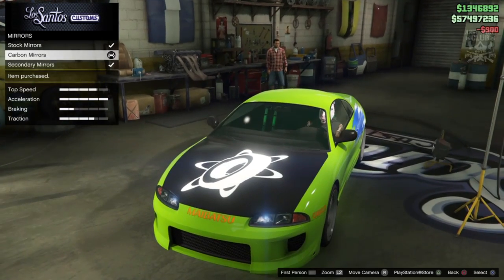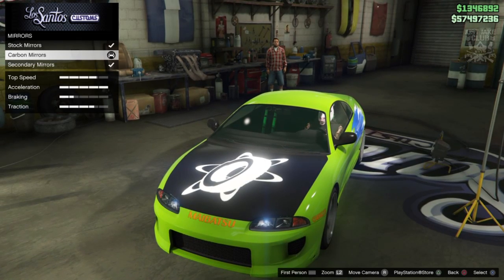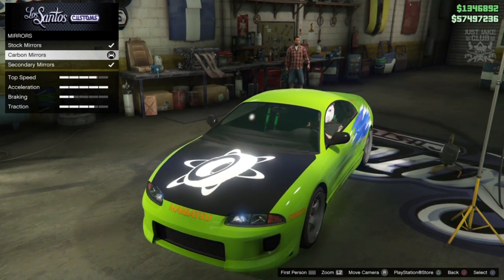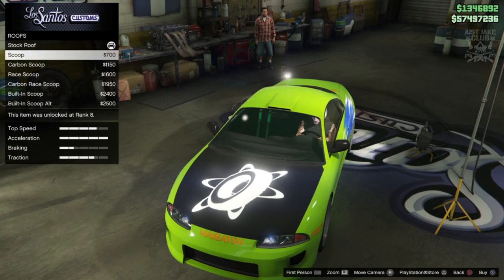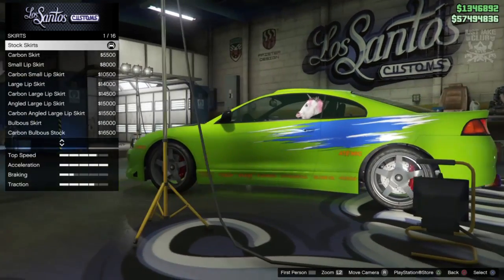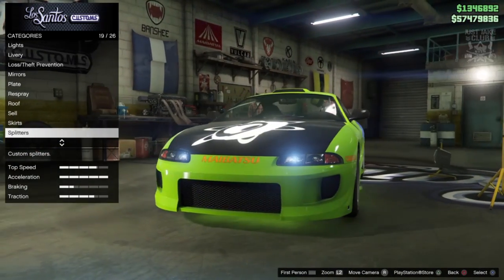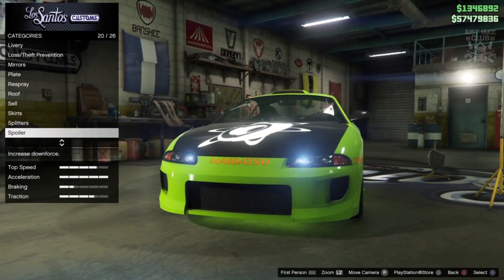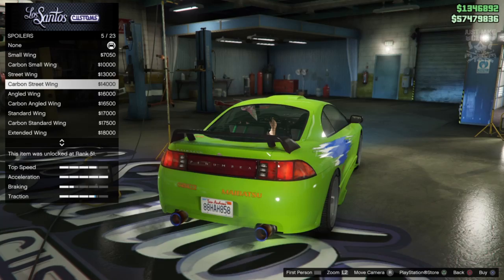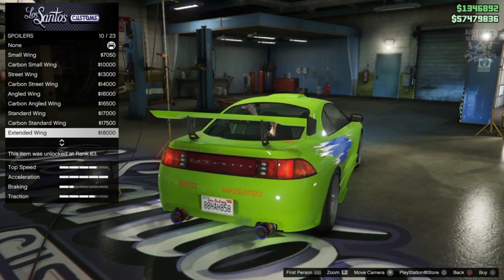In an ideal world the hood and mirrors would both be gloss black, but it is what it is - it's Rockstar and GTA and nothing's perfect, so we just have to work with what we've got. I'm going with carbon for both. For the roof we want the built-in scoop. Then for the side skirt, grab the angled large lip skirt. We do get an option for a splitter but the car in the movie doesn't have one, so we skip past that. For the spoiler we're going to grab one - unfortunately we can't get a silver spoiler like in the movie, but we can get something very similar, which is the extended wing.